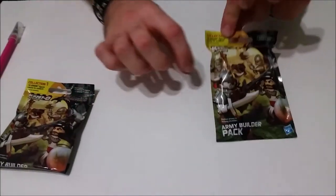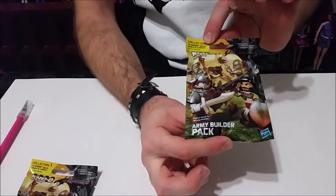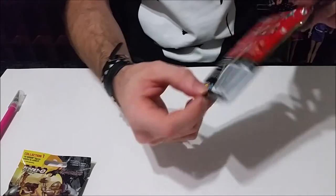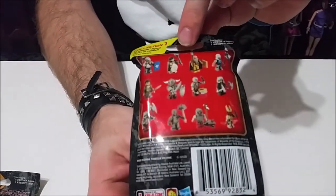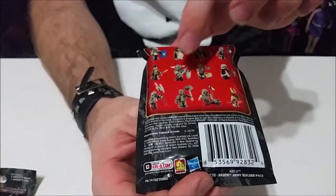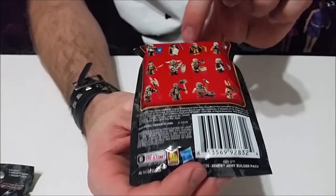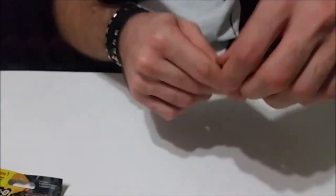I'm going to open this one first and show you the package. These are the Creo Dungeons and Dragons Army Builder packs. On the back there are 12 different ones you can get. I really like any of the darker ones, like the skeleton guys or the orc guys with helmets and big weapons - those are the guys I really want because they look really cool. So go ahead and open this.